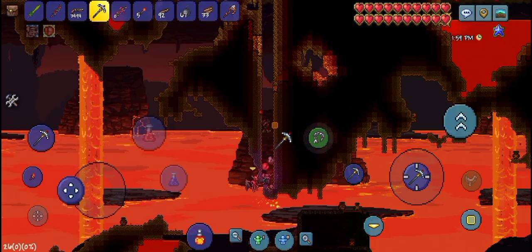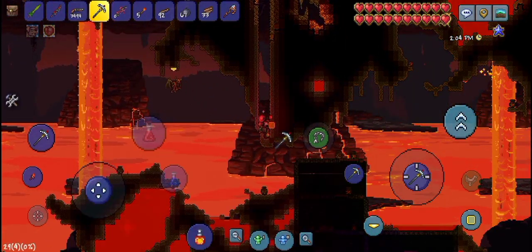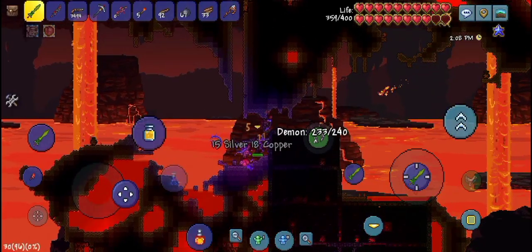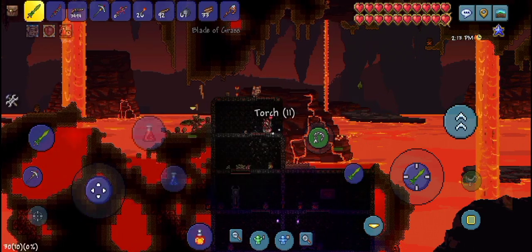We have finally made it to the Underworld. There's a ton of mobs down here, but now we're going to have to break all these pots and these buildings, and hope we can get an Obsidian Skin potion so we can not take damage from lava.